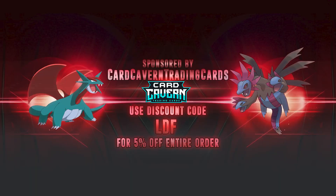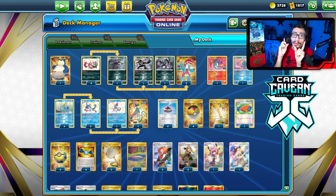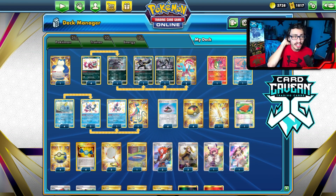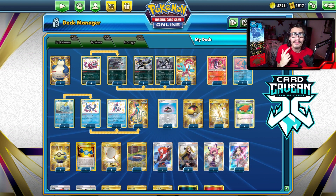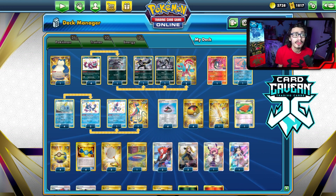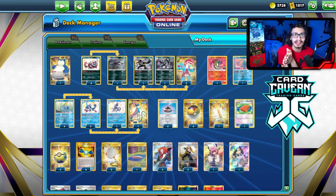Shoutout to the sponsor, Cardcaven TCG. If you're looking for any PTCGO pack codes, get your codes over at Cardcaven — they sell codes online for the cheapest prices. They have Lost Origin in stock and Silver Tempest codes coming soon when Silver Tempest launches Thursday for PTCGO. At checkout, use my discount code LDF for a 5% discount on your order.